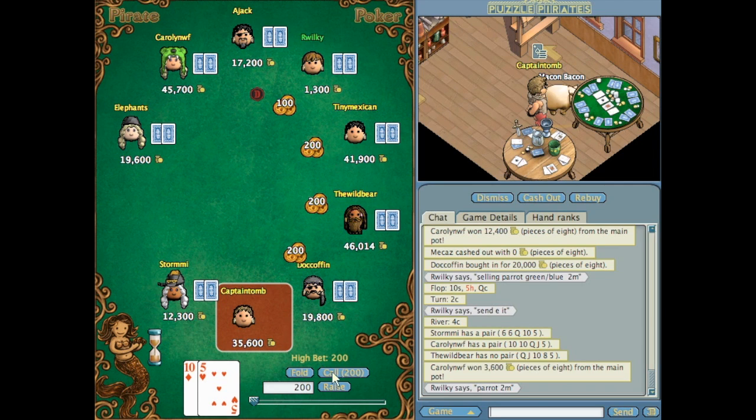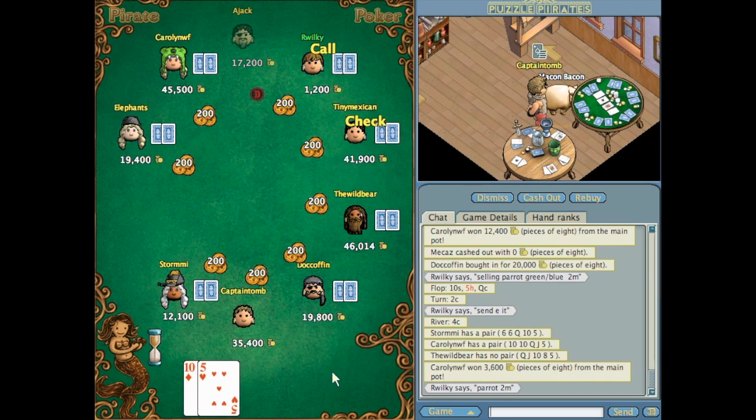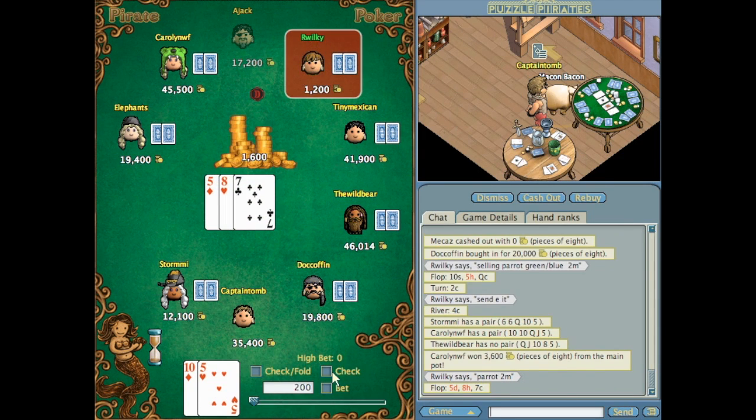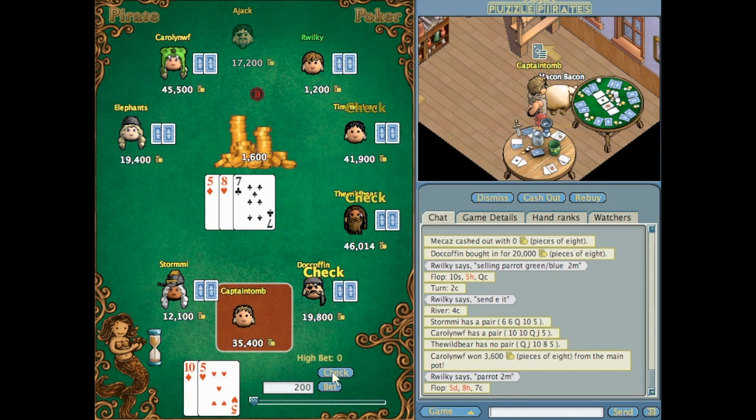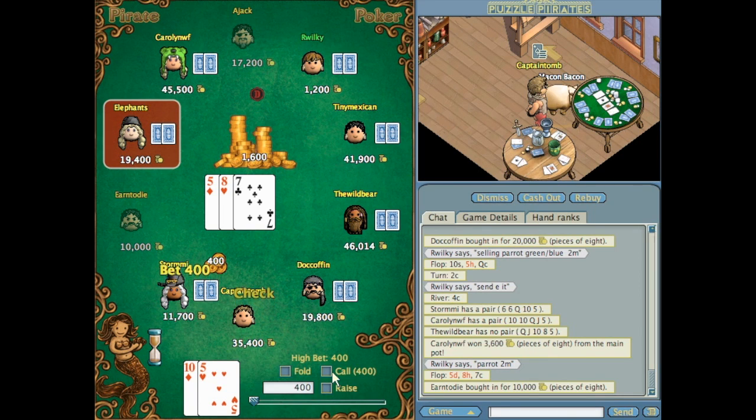It took a few more hands to get to the next one where I had any chance. Obviously looking at it it's not the best hand to start with. I always think as long as it doesn't get raised there's no point in folding because you may as well call — you never know what's going to come up. I flopped a pair of fives so again it's nothing great, but I've got quite a few possible outs that can improve my hand. I've just got to be aware of this straight draw here.